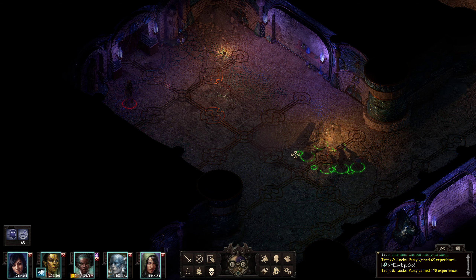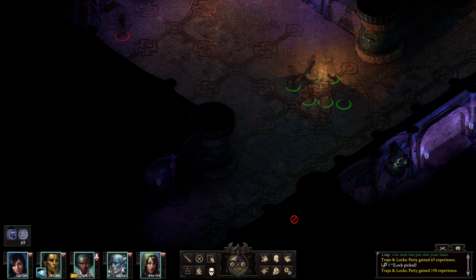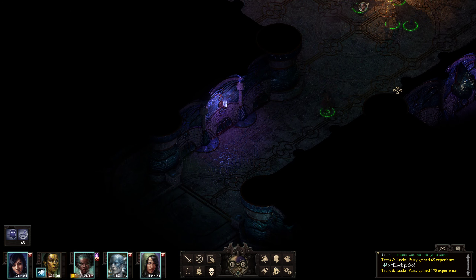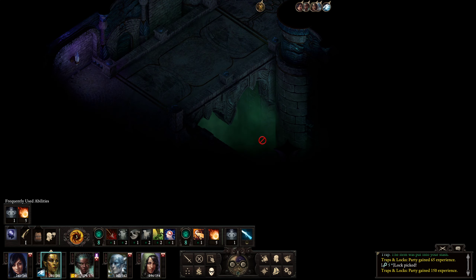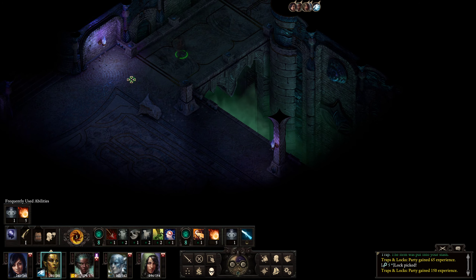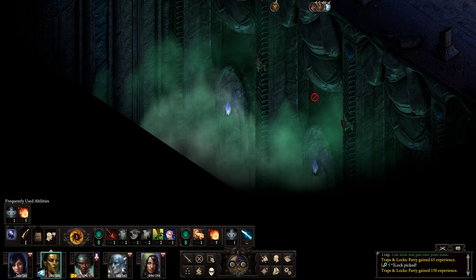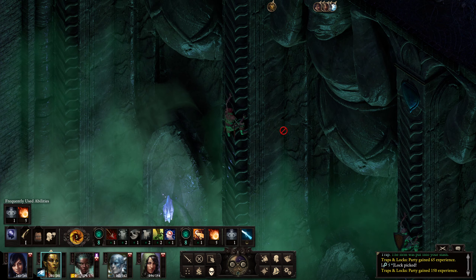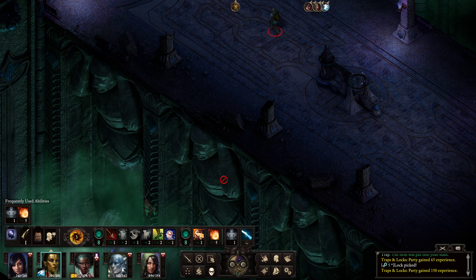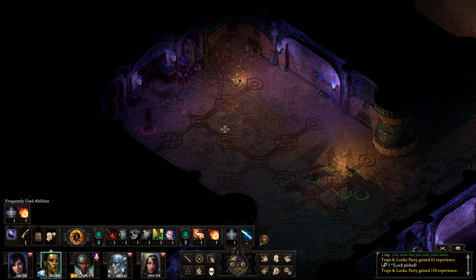Hang on, everybody get back into formation. Everybody just hang out here. Speak freely. Maya, go scout and see what the rest of it looks like. It looks pretty cool — I just love the design and everything. Oh man, look at this place. Whoa, look at that. You've got the statues holding up everything. Wow. There's actually some stairs going up — so wait, is this actually the path?